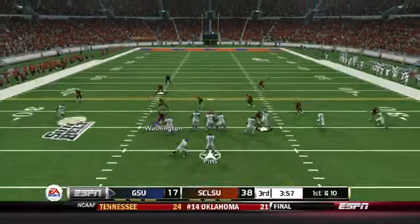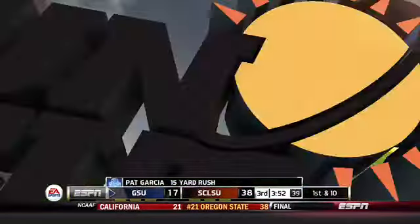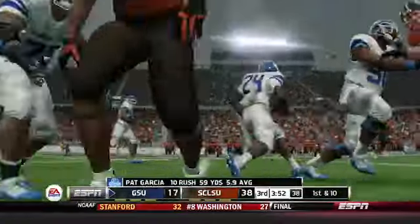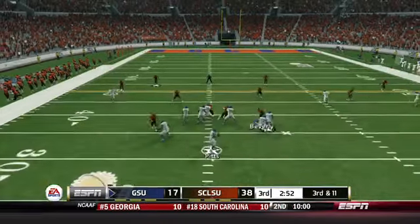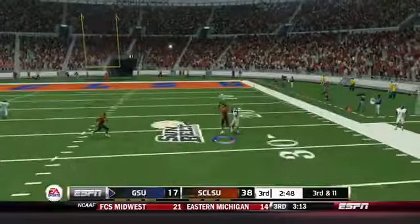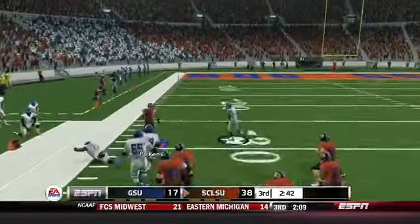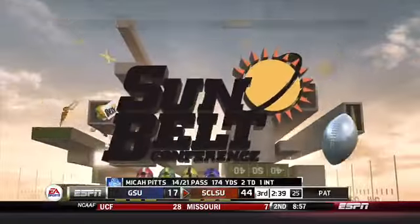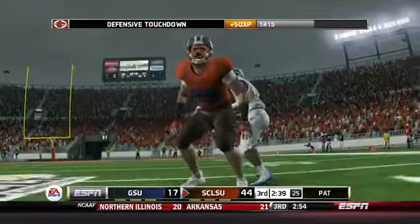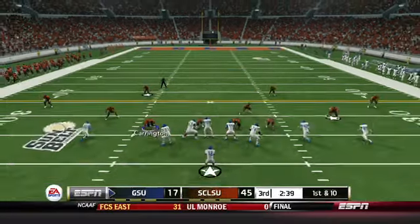There's some urgency now for Georgia State, needing a score to stay in the game. Pat Garcia takes a handoff for 15 yards and a first down with nice blocking from the offensive line. A couple of plays later on third and 11, Pitts chucks it deep — but Tyree Pickens, the transfer from Michigan State who went through the Juco process, outruns everybody for a defensive touchdown. Pickens makes his name known in only his second game with the Muddogs, and it's now 45 to 17.